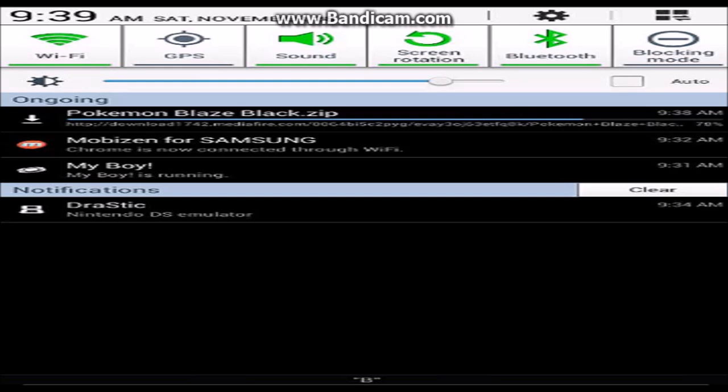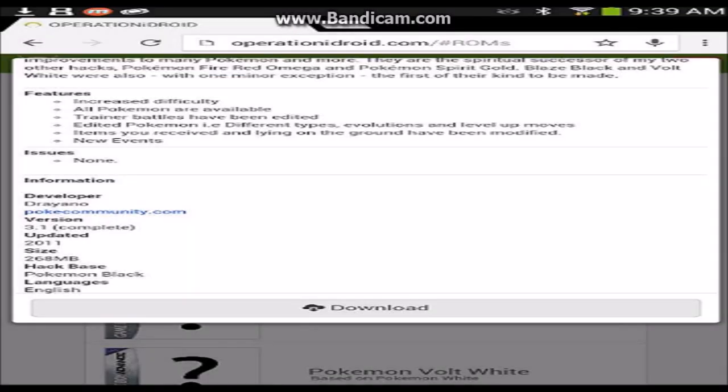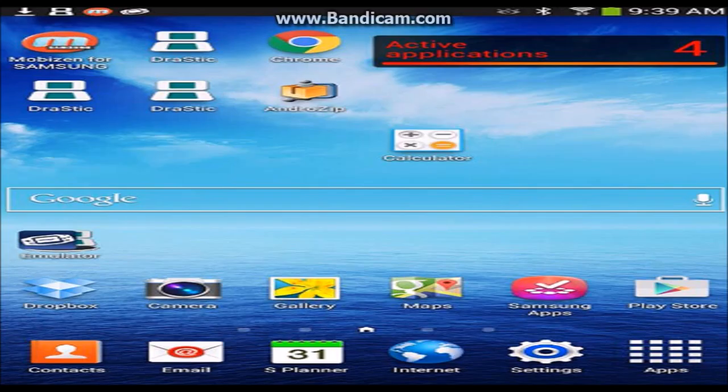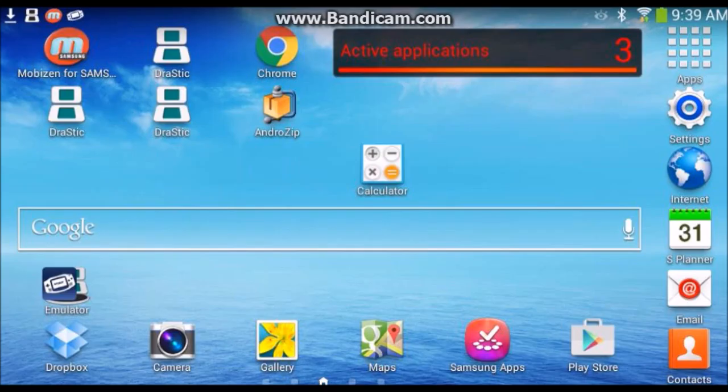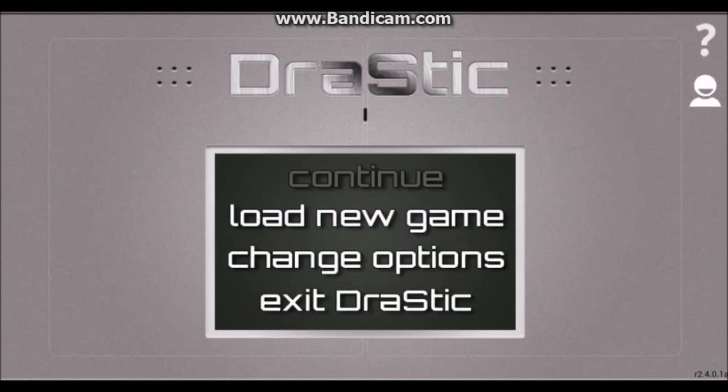It's called the DS player. Let's go to home, then go into DraStic. If it's not there, either turn off the app or use a special application and unzip it and all that cool stuff. Okay, little new game. I always need little new game.